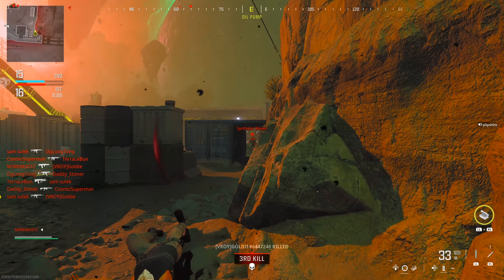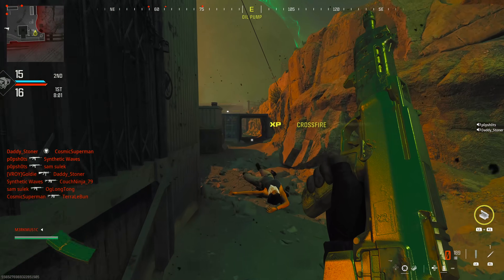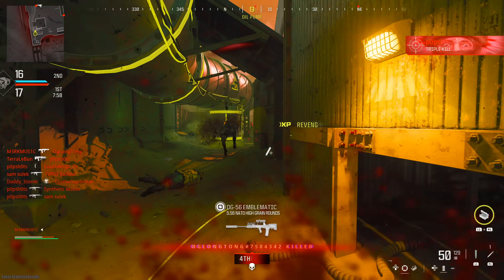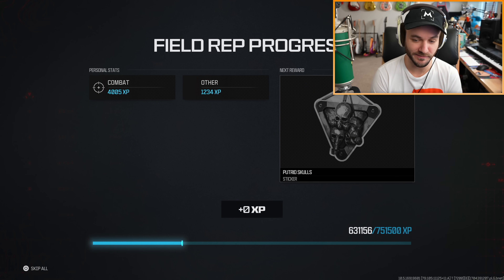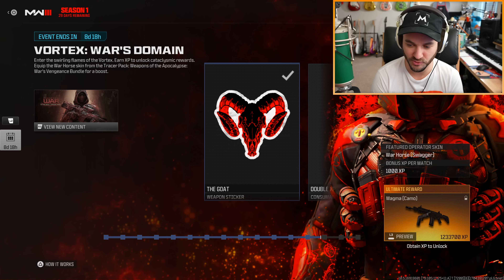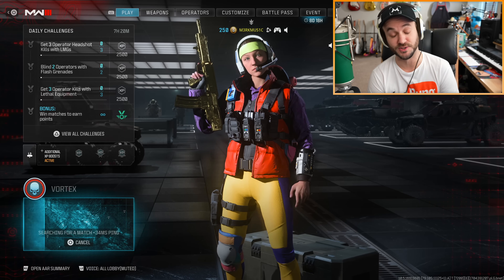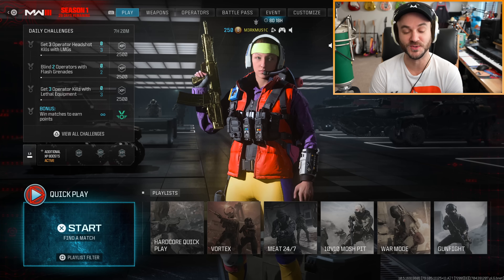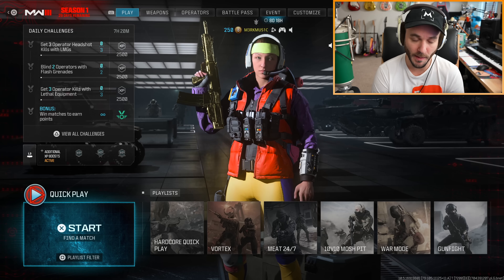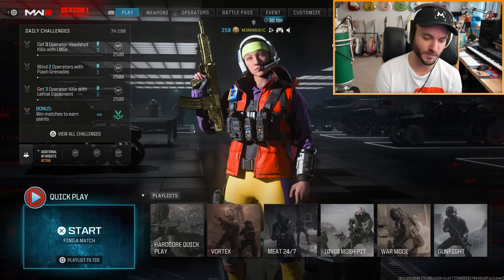These guys are just melting me as I'm shooting them — they're turning on me and killing me. They're probably hacking or cheating. I want the kill cam but I don't think I'm gonna win. I'm still not even close to the Magma camo — three tiers remaining. It feels like they really cranked up the skill-based matchmaking. This game needs ranked play so it could take the sweats away from pubs. I'm getting real tired of seeing ranked play skins everywhere. I'm thinking we'll try some Search and Destroy — maybe I can get some reactions from my teammates spectating me.